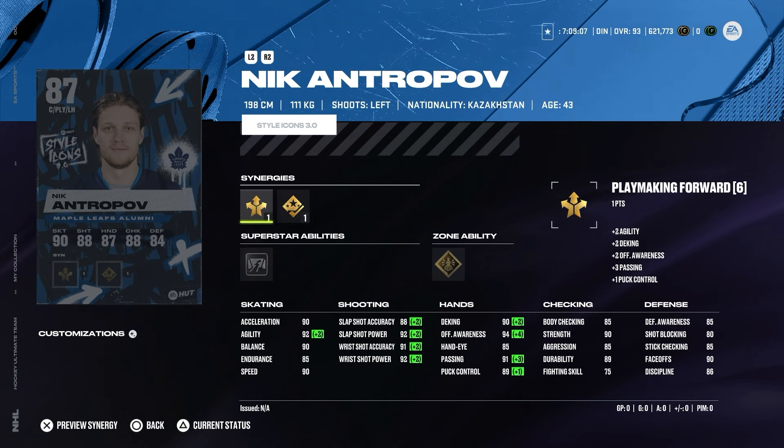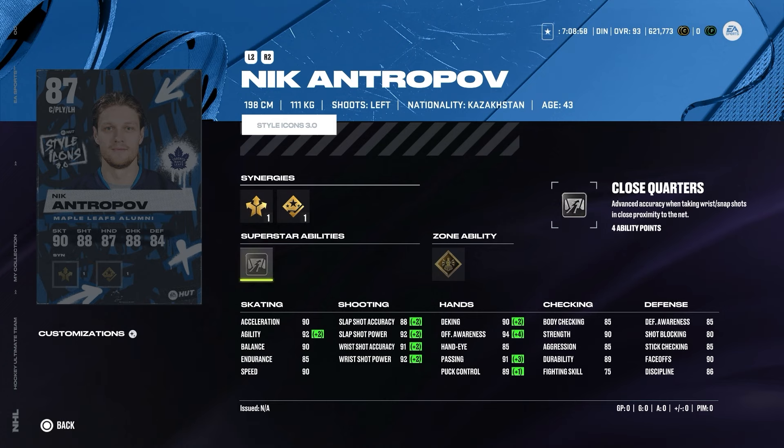We also received an 87 Nikan Tropo card — a really good budget left-handed center in my opinion. His faceoff stats are 90 without any synergies activated. Superstar ability is Close Quarters with Unstoppable Force as the zone ability. He's really big, as you'd know, and in general this is a very good budget card. If you're still grinding objectives, I'd suggest picking this card up.